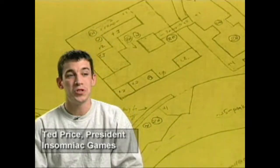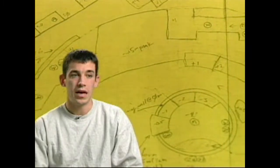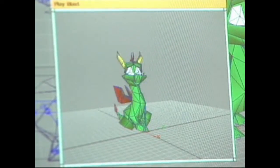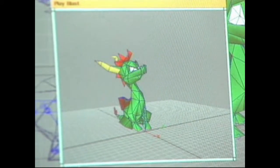The most difficult part was the beginning — determining what kind of game we were going to do after Disruptor. Craig Stitt said, 'I've always wanted to do a game about a dragon. I've always loved dragons. To me, they are just the greatest creature. It's the combination of a Tyrannosaurus Rex with wings that breathes fire. You've got the best of everything in a dragon.'